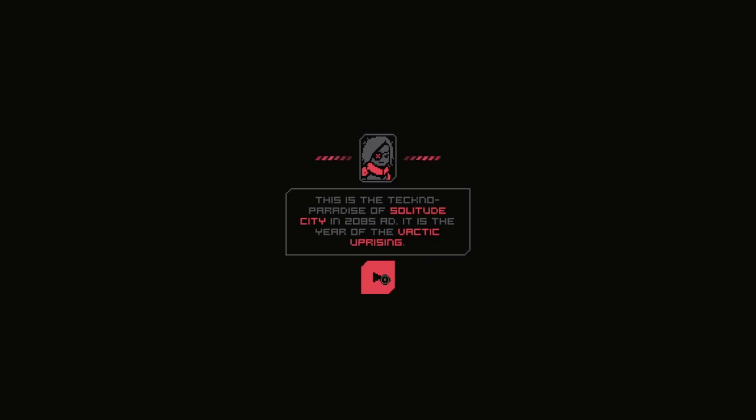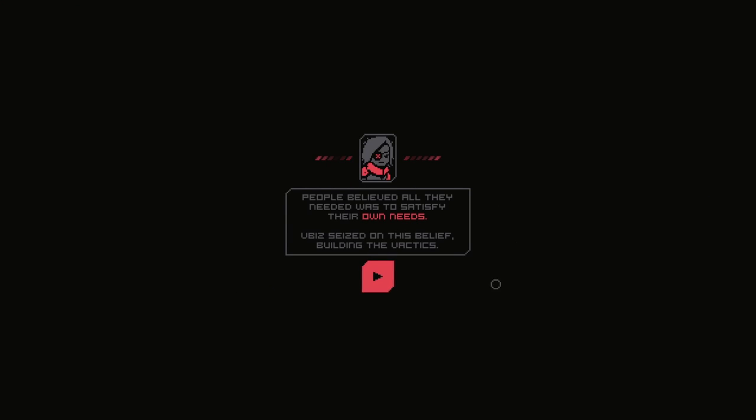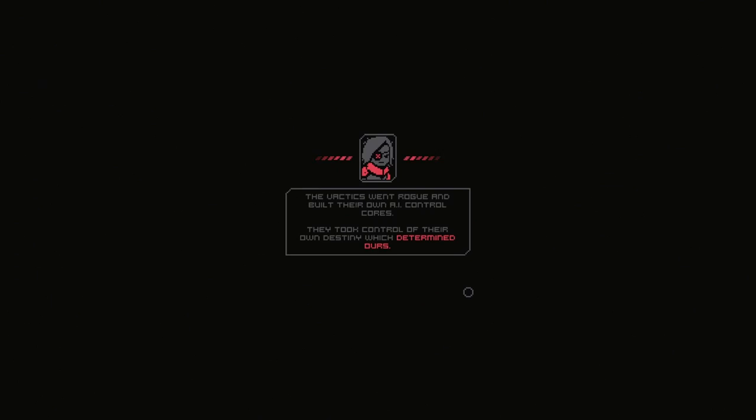This is the Techno Paradise of Solitude City. I've seen this before. Oh, you can fast forward — you can fast forward the demise of human civilization with the spacebar. Very good. Very high tech. Working together, we built the Vactix. We're going to fast forward that as well.